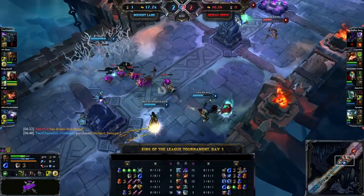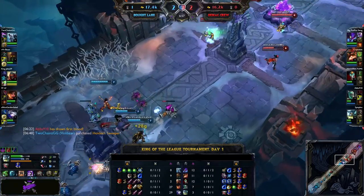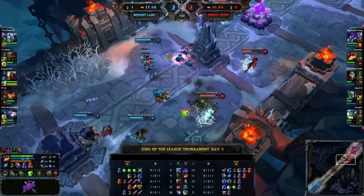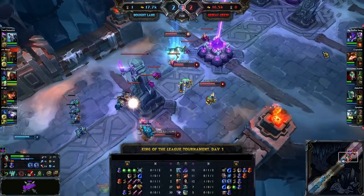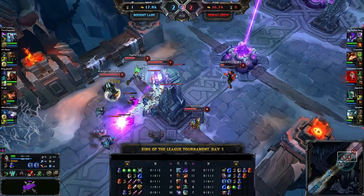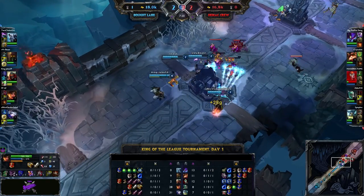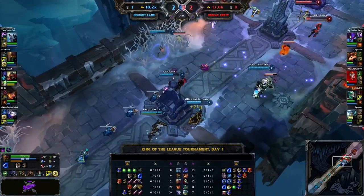The first deaths are the most important in an ARAM because it reveals what sort of builds these players are going to go for. They wait to finalize their builds — they're not going off cookie cutters — because they have to wait and see how enemies are building. The first buy, especially when first blood is that late with 17,000 gold already dispersed, is very telling. Nothing out of the ordinary here, except Volibear is really the only one with a peculiar build with his life regen.